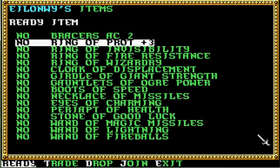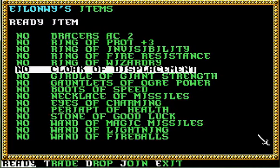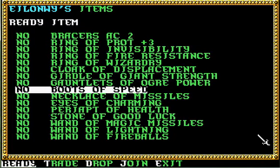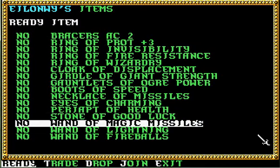Bracers AC2, Ring of Protection plus three, the Ring of Wizardry came through. That's important. Cloaks of Displacement came through. So did the Girdle of Giant Strength. Gauntlets of Ogre Power, Boots of Speed, Necklace of Missiles, Eyes of Charming, Periopt of Health, Stone of Good Luck. So yeah, if you've got a lot of Wands of Magic Missiles, those will come through.